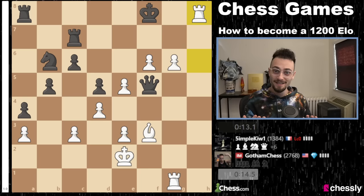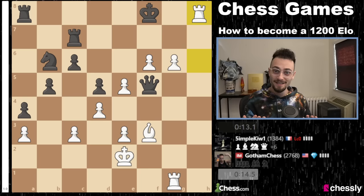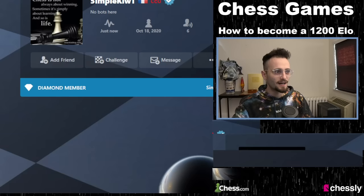Did you see how much effort I had to put in to beat a 1400? I mean, seriously, I think this person must be like 1700-1800 rapid. This person was really tough — really, really, really tough. It was not easy to beat this person.